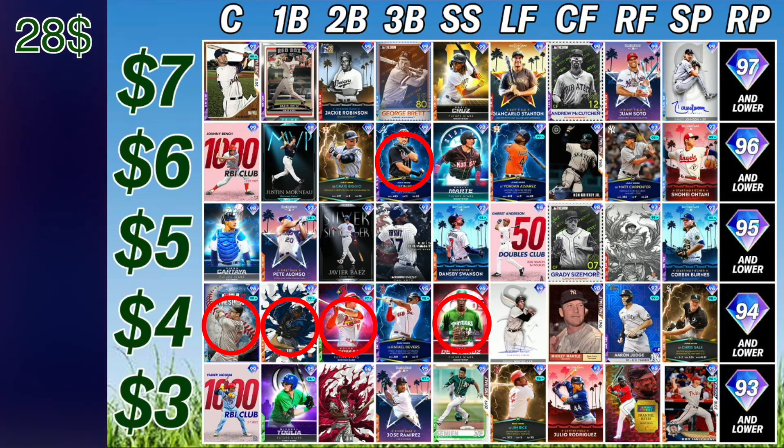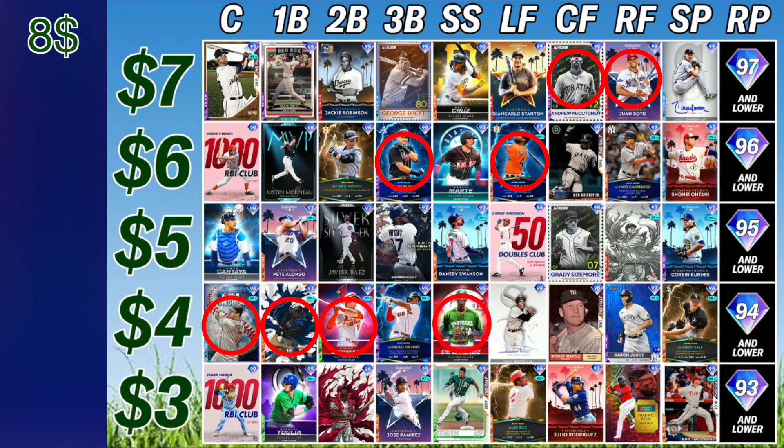In left field we went with Yordan Alvarez — we paid up again, six dollars, just like Austin Riley, to get that big lefty bat in the lineup. For the first time we're going to spend all the way up on a seven dollar option, and we're doing it for both center field and right field with Andrew McCutchen and Juan Soto, passing on Ken Griffey Jr., Grady Sizemore, Mickey Mantle, Julio Rodriguez, Matt Carpenter, Babe Ruth, Aaron Judge, and Framber Valdez.